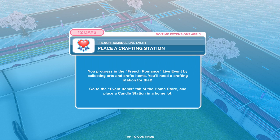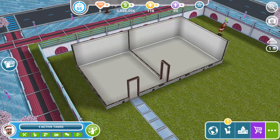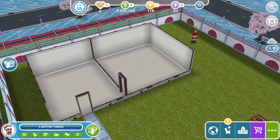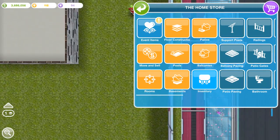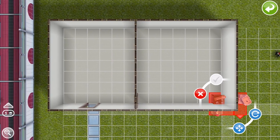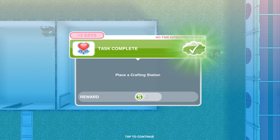You progress in the French Romance live event by collecting arts and crafts items, and you'll need a crafting station for that. Go to the events item tab of the home store and place a candle station in a home lot. I've set up an empty lot for events — it's the best approach. If you go into the event items, it guides you with an exclamation mark. We have four different stations: the candle station, the pottery station, the jewellery station, and the glassware station. Those unlock as we progress. We can have four candle stations and the first one is free.